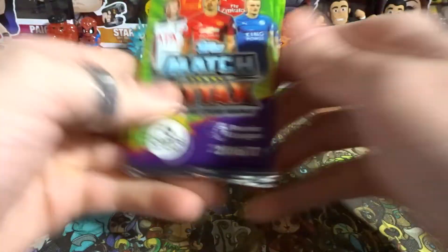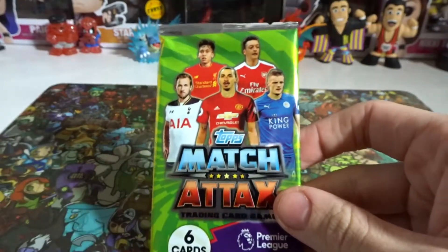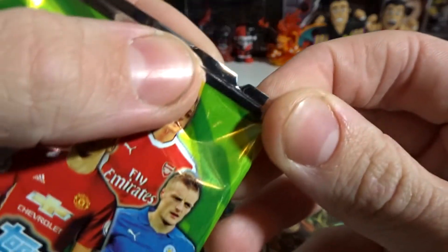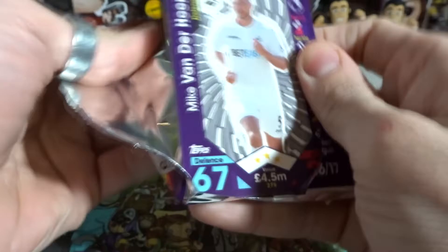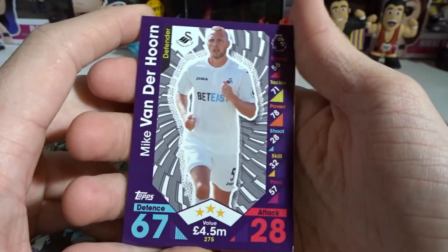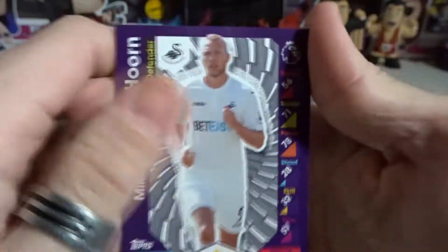I just opened all of the packs — six cards per pack. They have a little tear mark at the top which makes it easier. Here we go, starting with the first card: we've got Mike van der Horn from Swansea City. Pretty cool — these cards are so thin compared to traders and AFL cards I'm used to.